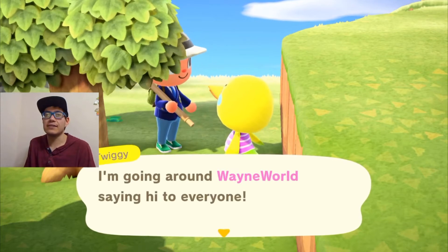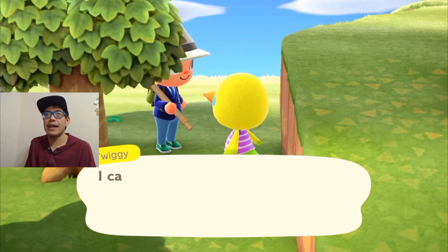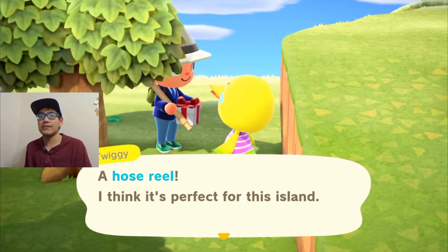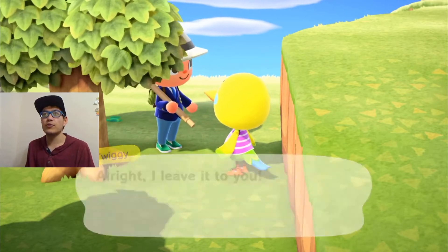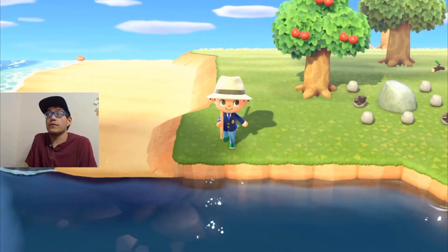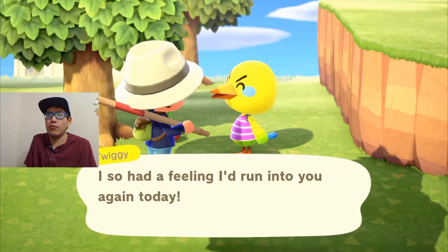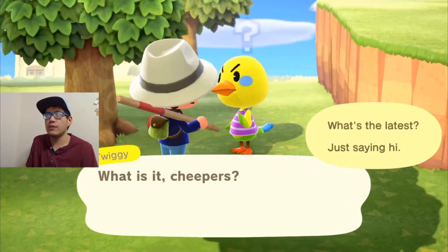I have another villager called Twiggy — let me go ahead and talk to Twiggy. See, that's why it's worth talking to villagers — sometimes they give you stuff, and I never got this particular item before. In real time you're actually seeing me get a brand new item from Twiggy, which is kind of cool. It's always worth trying to talk to your villagers once a day when you boot up the game, because you never know what they'll have to say or give — and talk to them at least twice since they switch up their dialogue.